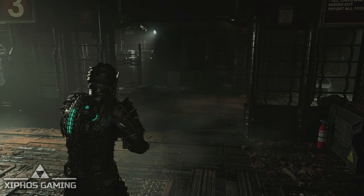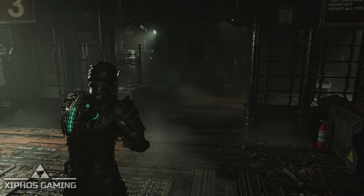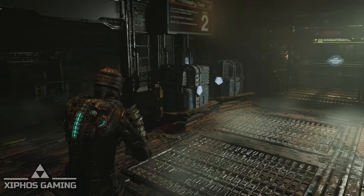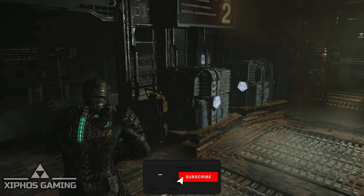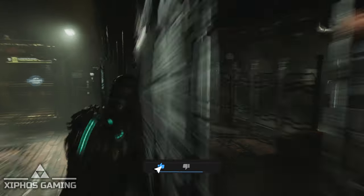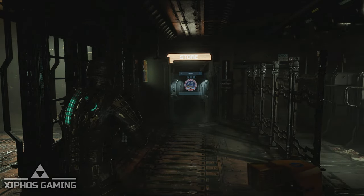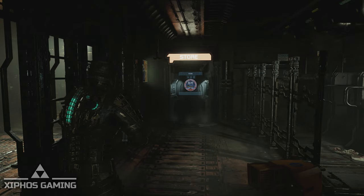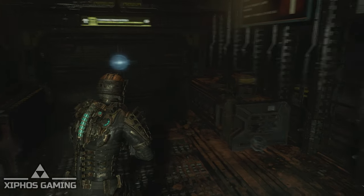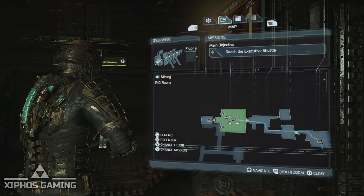What's up guys, welcome back. I decided I'll show you guys how to do a money duplication or infinite money glitch in Dead Space Remake. What you want to do is find a room that has the workbench but also a store in it. You can find one where they're in different rooms, but it's easier if you find one where they're both in the same room.